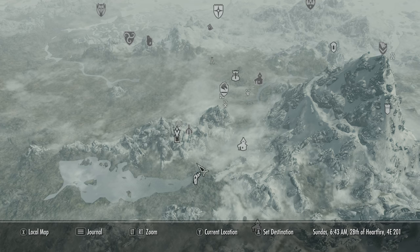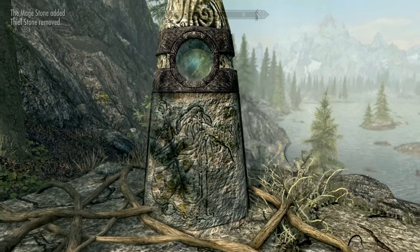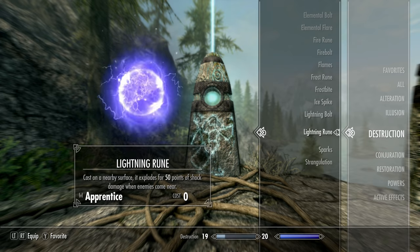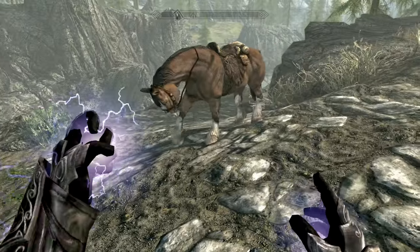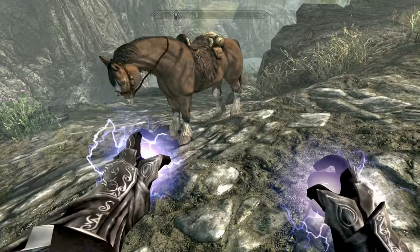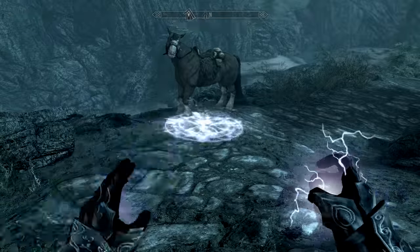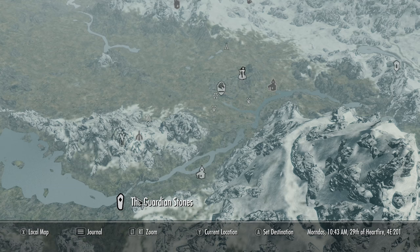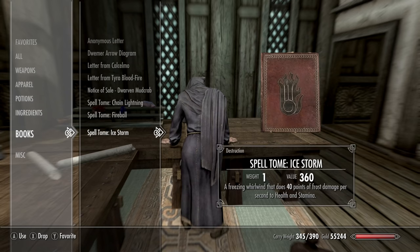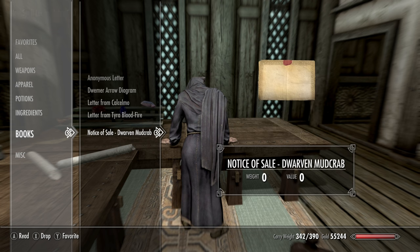We're headed back to the Mage Stone to activate it — we had the Thief Stone before. Buy lightning rune and lightning bolt spells from the mage in Whiterun. Buy a horse if you haven't already, cast the rune, then hit the rune underneath the horse — that's the fastest way to get Destruction to 50. Now from here we go to Dragonsreach to buy the level 50 spells: Ice Storm, Fireball, and Chain Lightning.